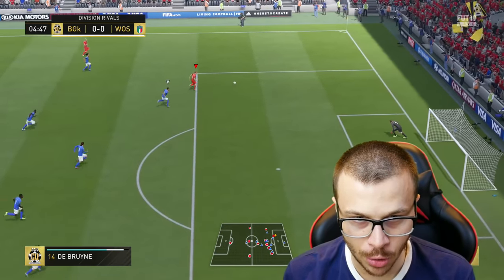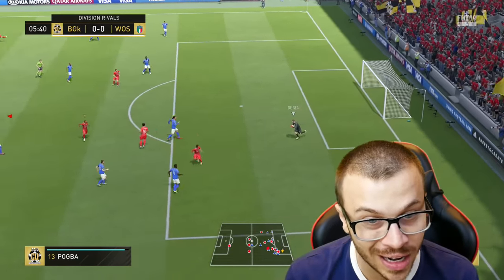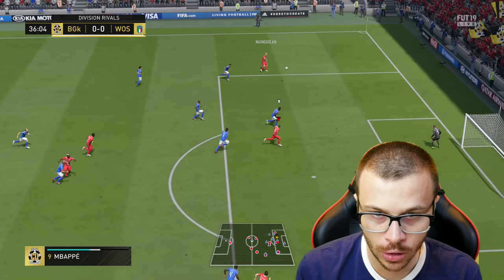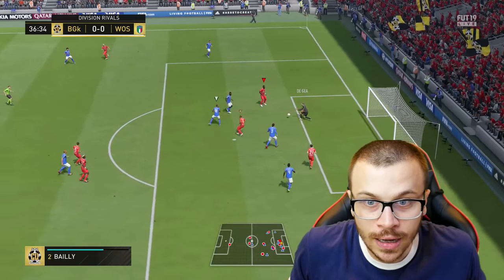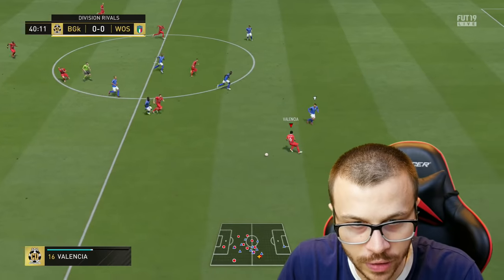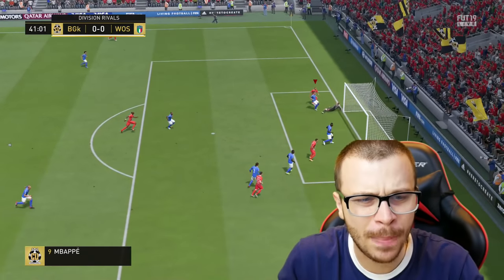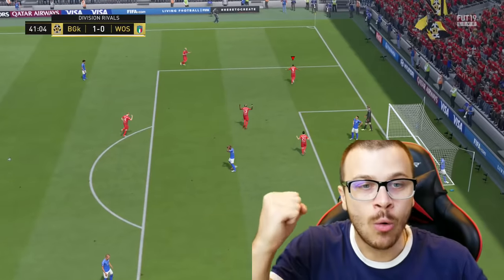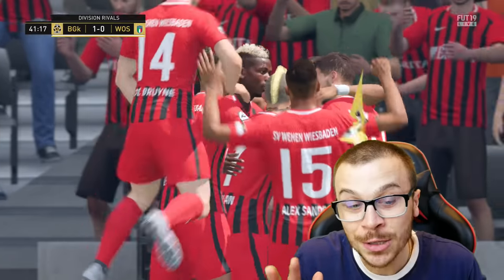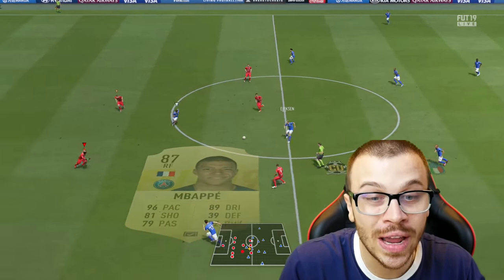Mbappe with a great ball for Kevin De Bruyne, we enter the penalty box, great cross for Valencia — as you can see Valencia is playing as a right winger but he just missed a great opportunity. A great interception leads to a bicycle kick but we hit the post. Then a great ball for Hazard, Mbappe to Mbappe, first time finish from the Frenchman — 1-0! We missed a few great chances but finally found a way to put the ball away. On paper this formation is very defensive, but with the right instructions and tactics it's actually a very offensive one.